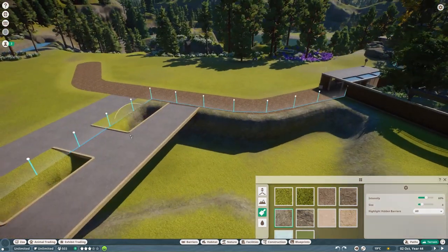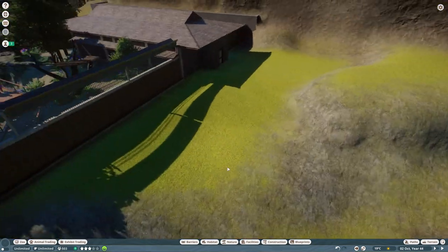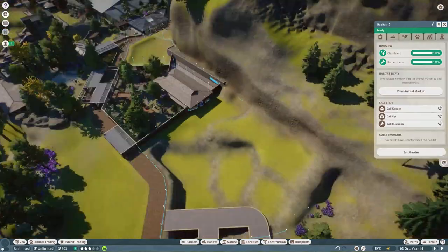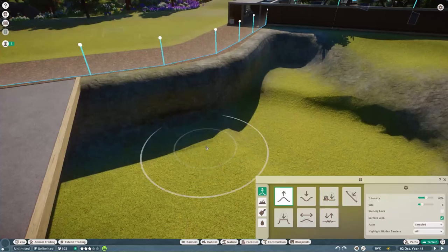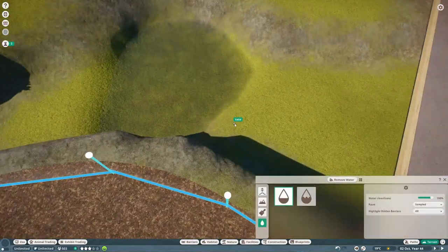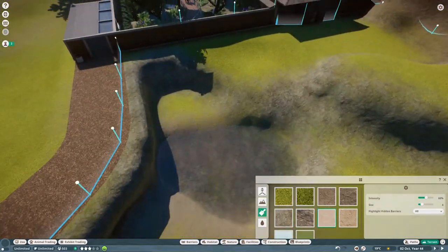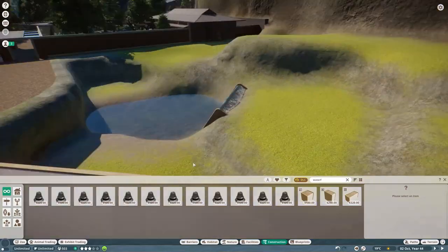As you can see on screen, what we're first doing is working on the main habitat itself. Here I'm just outlining the different elevations I wanted. I wanted a relatively low fence for guests to look at the monkeys through, so for that to work we needed to lower most of the habitat.